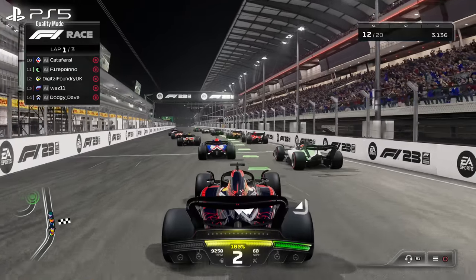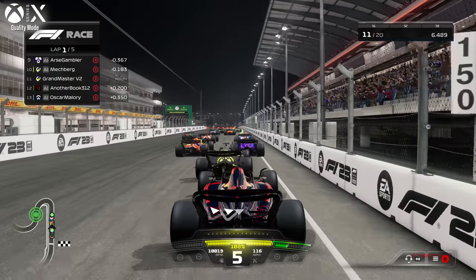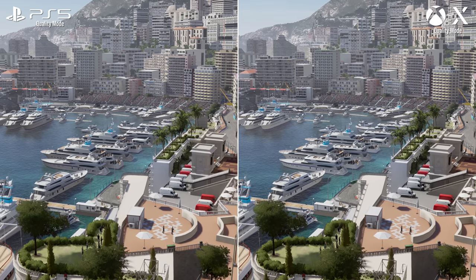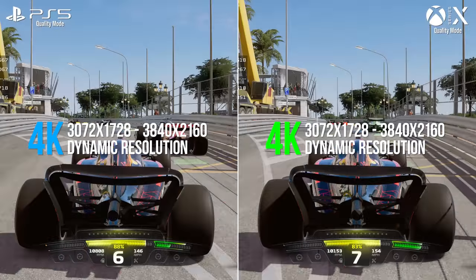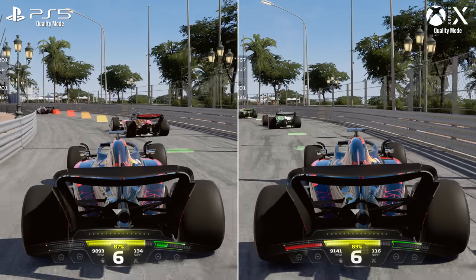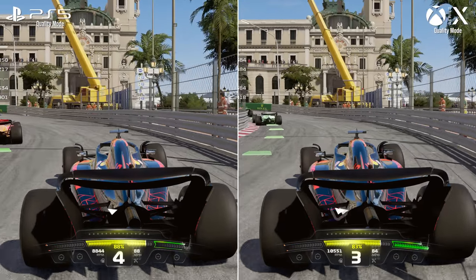Let's get to the basics first. As far as the console releases go, both PS5 and Xbox Series X use much the same setup as F1 22. In direct comparison, they push the same core visuals, both targeting 3840x2160 during gameplay, with matching shadows, textures and draw distances. And as before, each console does get ray tracing features, but with a catch.